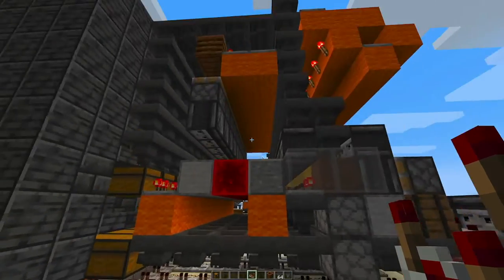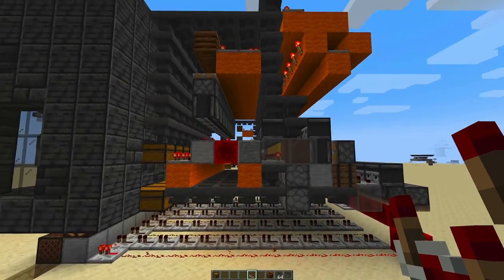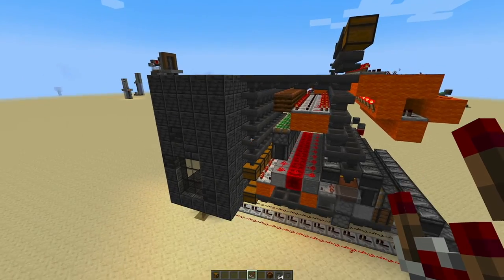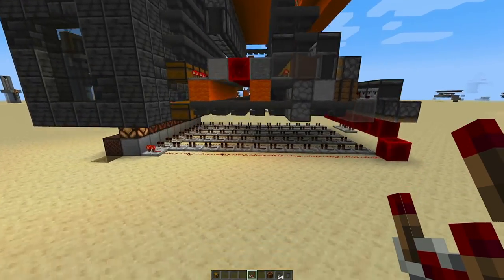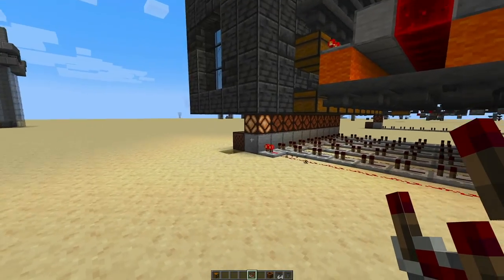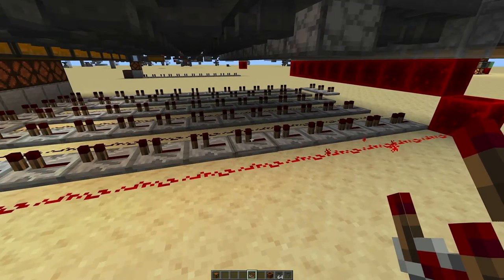This is an easy storage system, made to be built very fast. It's meant to be easy to build, but also - and that's what I'm always aiming for - meant to be easy to understand so that you can troubleshoot it yourself. This line down here has nothing to do with the primary function of the storage system; it is just notifying the player when the shulkers are low.